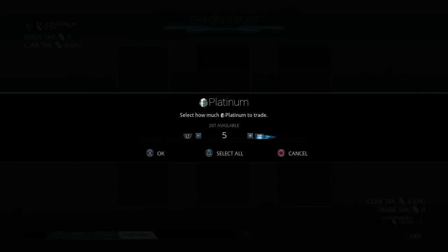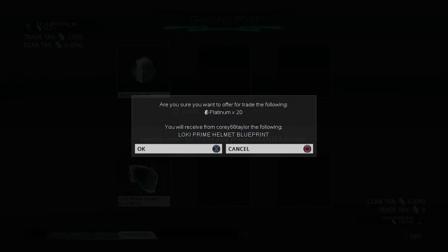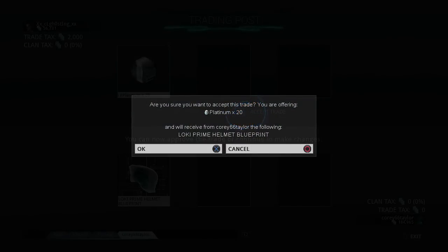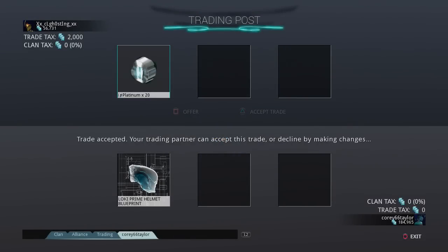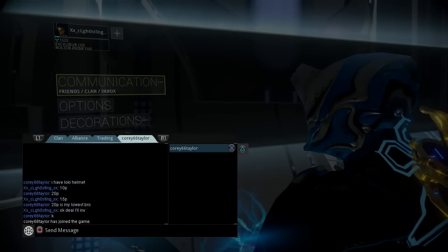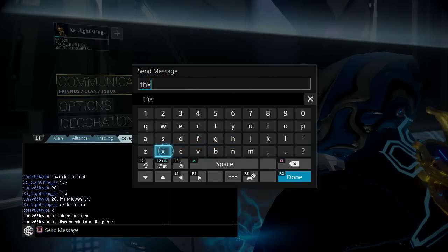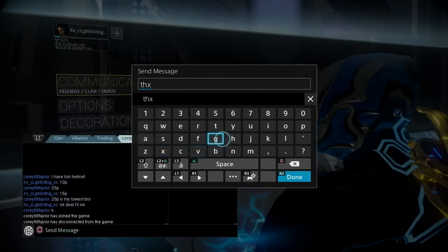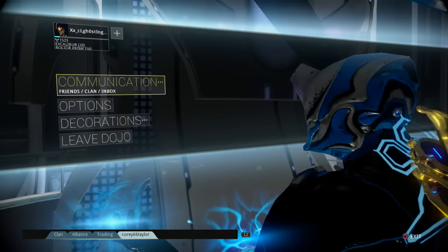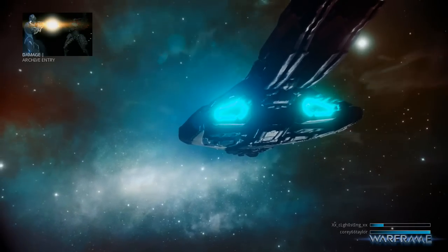20 platinum just like that — this is how fast platinum goes, by the way. And I don't get why people don't haggle at all sometimes. Like they'll just be like, if your price is too low that's it — not like they're willing to go higher or anything.